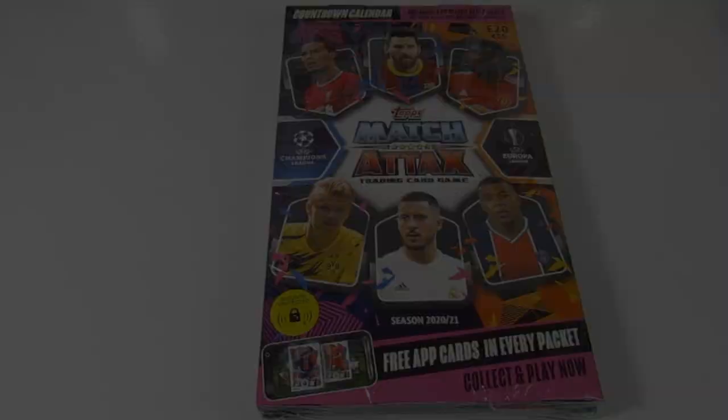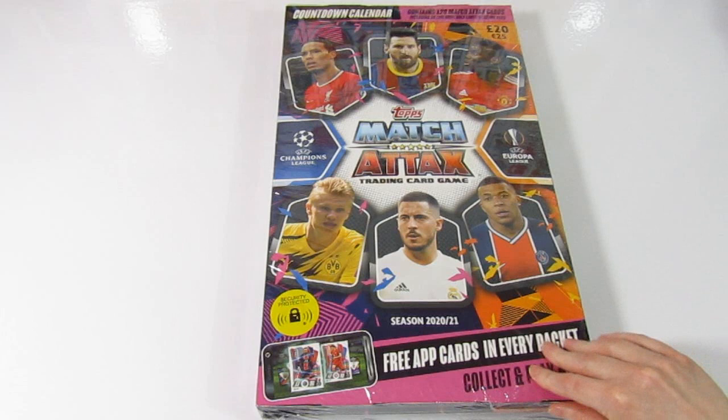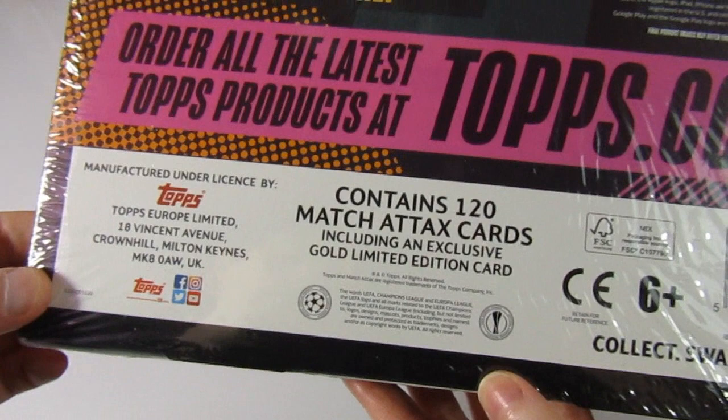We're going to quickly swap the camera angle so you can see it in full. It is the same artwork as the starter pack and the two-player battle pack. We bought this from the Topps website and it costs £20. In here you'll be getting 120 cards — in 24 five-card packs, one for each day on the run up to Christmas.